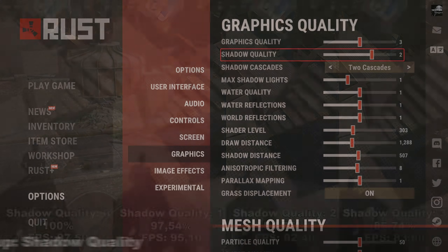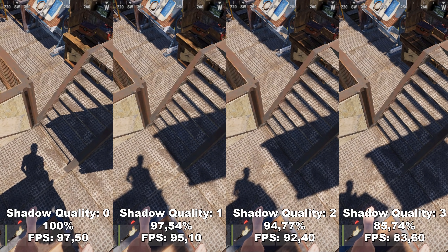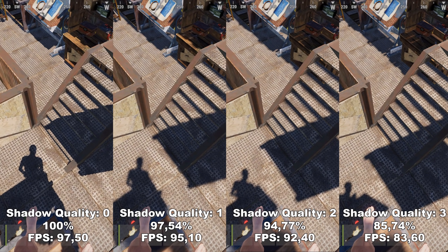Next up, we have Shadow Quality. Shadow Quality determines the quality of the different shadows inside the game. As you can see, there's not that much of a difference in terms of quality between the different settings. However, you do lose a lot of FPS going from 0 all the way up to 3. Therefore, I recommend having this either on 0 or 1. If you want it to look a bit better you can choose 1, but if you really need all the FPS, I would choose 0.